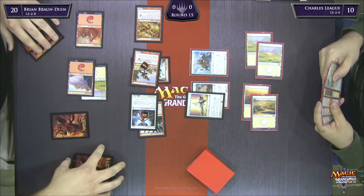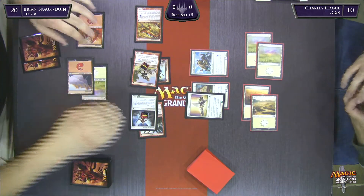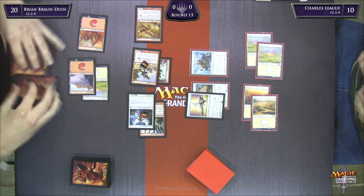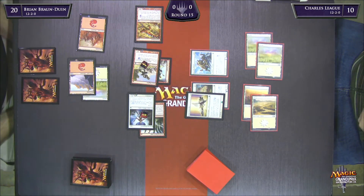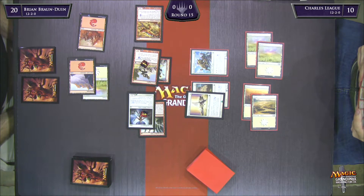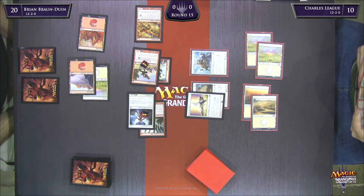He can trade off his Akroan Mastiff for the Sigiled Skink. He's in a really bad position. If it leaks through, he'll be all the way down to one. If he blocks, he's just trading for a 2/1 and still facing two lethal creatures. He is going to block, so Sigiled Skink hits the bin. He still takes a big chunk of damage, dropping him all the way down to three.